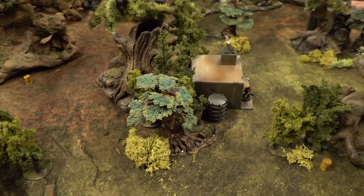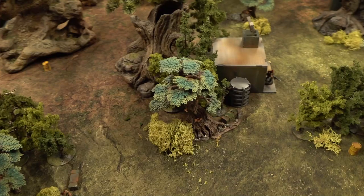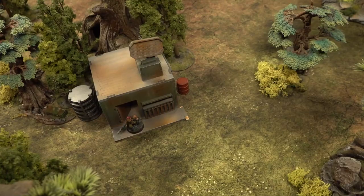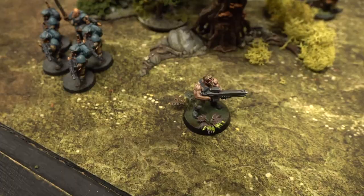In this mission there are a bunch of custom special rules, and all the rules are available for download — check the link in the video description. Number one: explosive barrels. There are explosive barrels on the table, colored yellow or red. They can be shot at — they are toughness four, one wound, five-up save. When destroyed, all models within six inches suffer an automatic strength four, AP minus nothing hit.